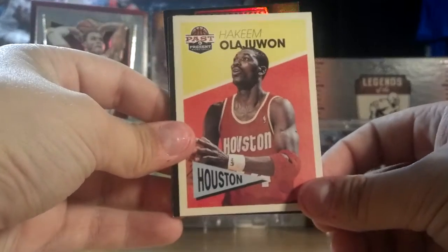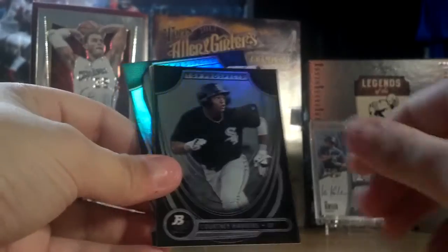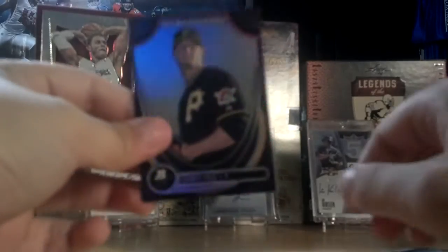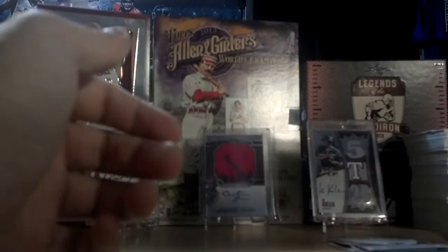And here we go with the other stuff. Hakeem Olajuwon, short print for Past and Present. Byron Buxton, top prospect. Courtney Hawkins, top prospect. Caleb Kohart, top prospect. David Dahl, die cut. And Garrett Cole, top prospect. So those are those, and now we'll get into the hits and such.